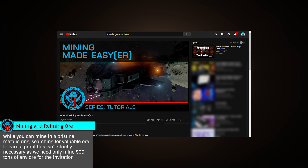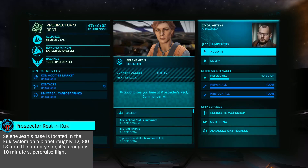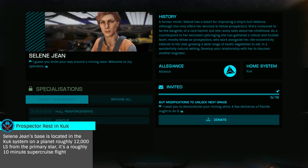This can be done in any mining ship you'd like. For a guide on mining, see my complete tutorial linked on screen now. Once you've received her invitation, you'll need to mine 10 tons of Painite and donate it to her for the final unlock.